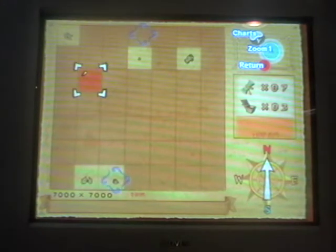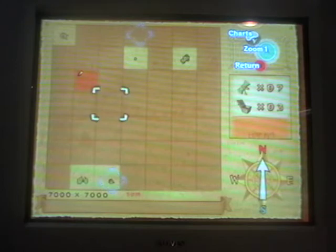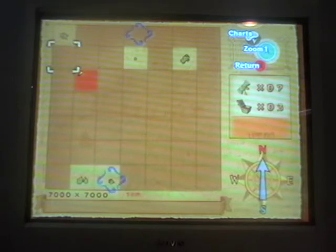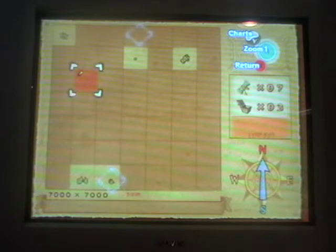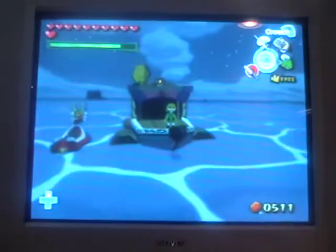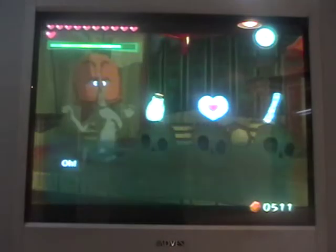Hey everybody, TheAwesomeVideoMan11 here and welcome back to more let's play of The Legend of Zelda: The Wind Waker. In this episode we're hopefully going to get the last two bottles. Here we are in this square — it's about one or two squares southeast of Forsaken Fortress — and here we are at this shop.